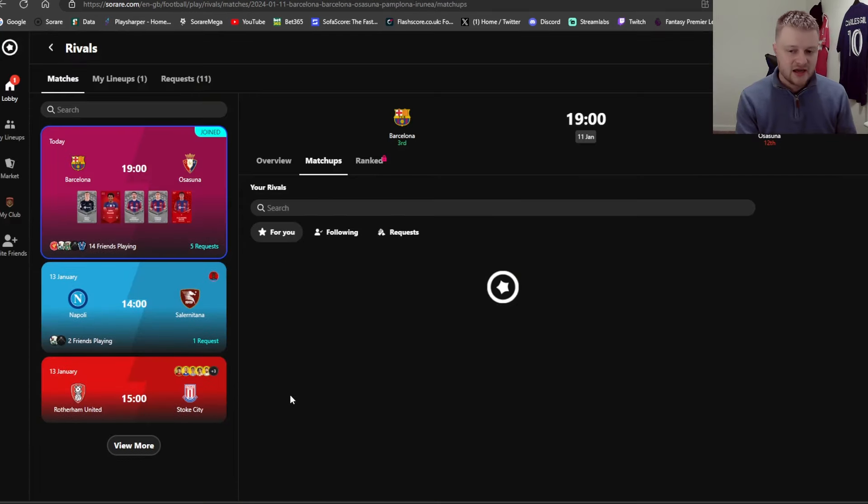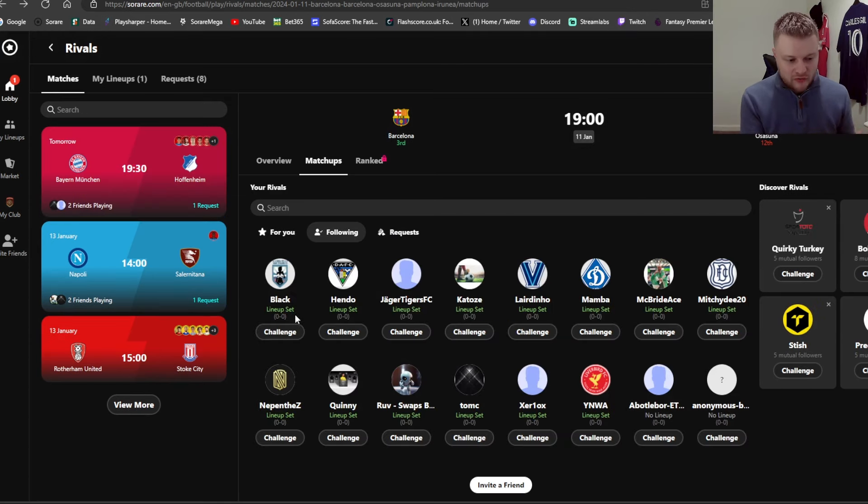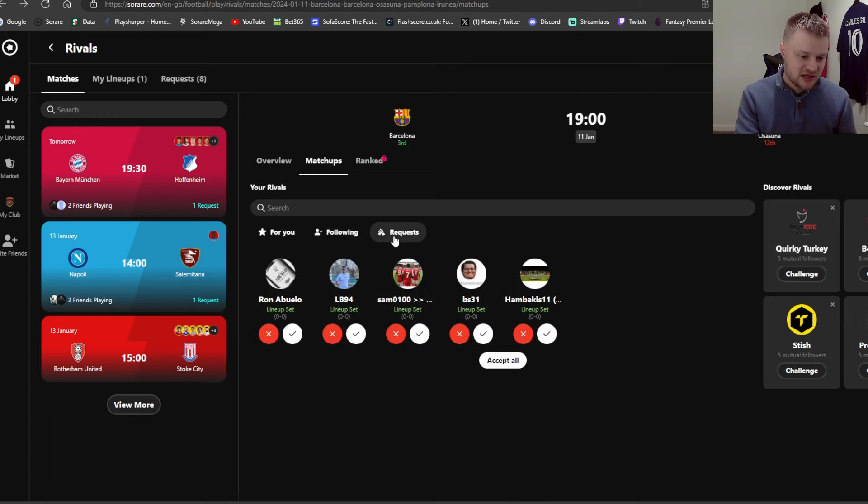Because I'm using Barcelona, known for passing, I'm going to go for Tiki-Taka as my tactic. Then you're in — you've got your players set. You can invite friends on Sorare by hitting the invite button, where you'll see your followers and pending requests. You can follow other managers and challenge them. As you can see, these managers all have lineups set and there are requests from managers who want to play me in this competition.